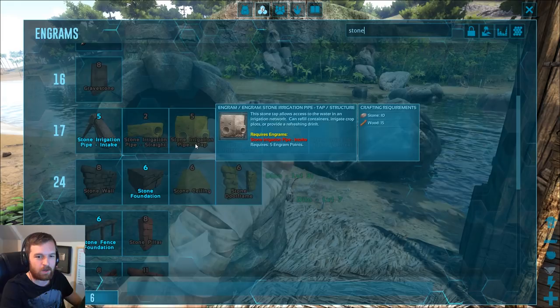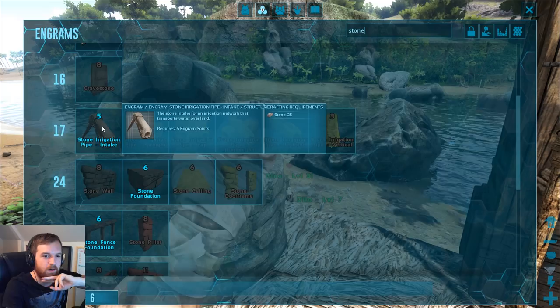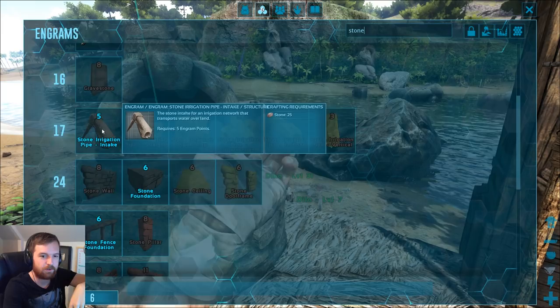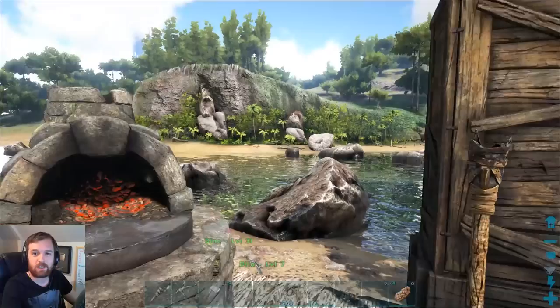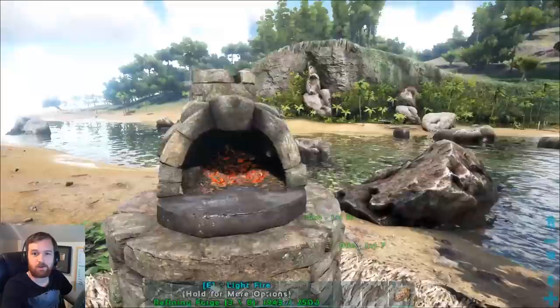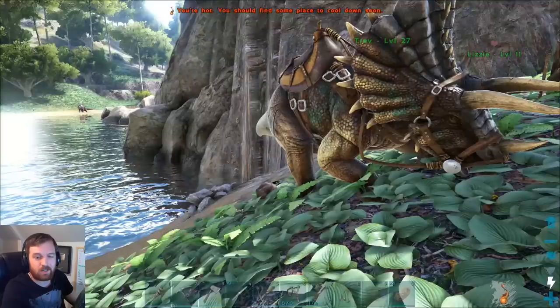Irrigation pipe — I saw that on the Pognatio episode. They made an irrigation pipe, and it basically allows you to drink water on the surface without having to go to a water source. Look at all this stuff — we're going to need to get ourselves a lot of engram points. Maybe just going ahead and killing a bunch of dodos or dinos. All I know is we need to think of a way to rank up.